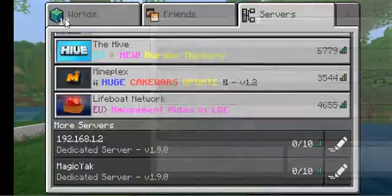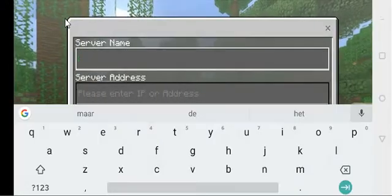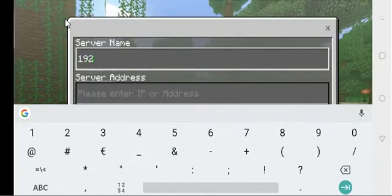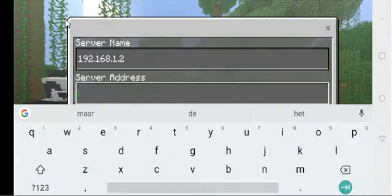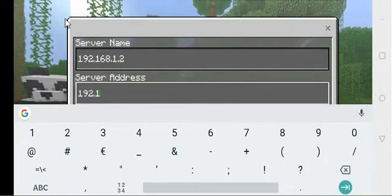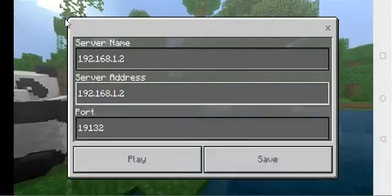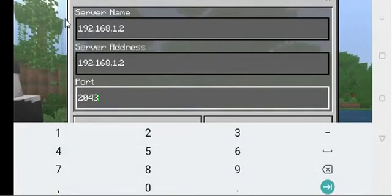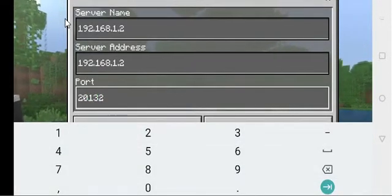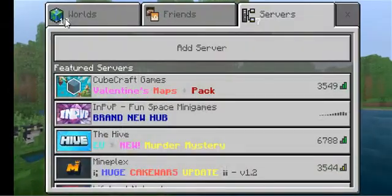We're going to remove the old one, then click 'Add'. The new server address is 192.168.1.2 — the server address is the same — and the port we've set is 2130.132. Then we're going to click 'Save'.